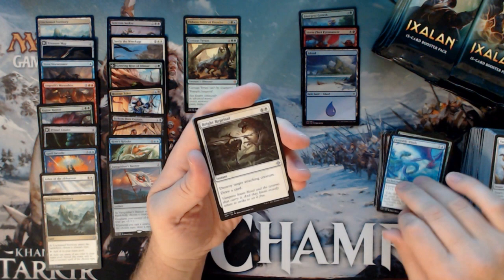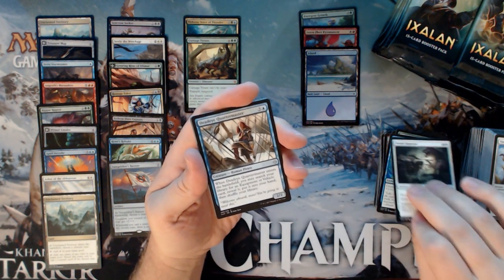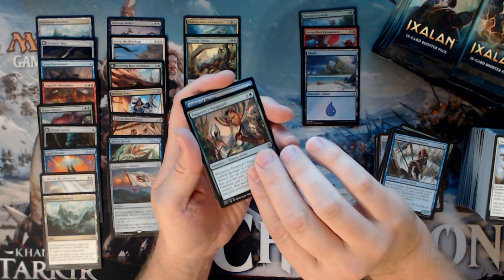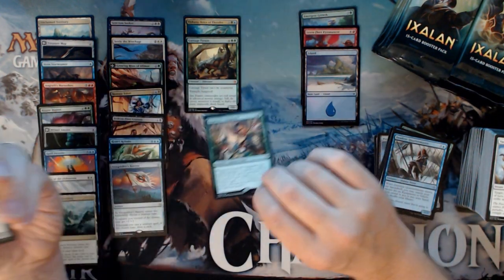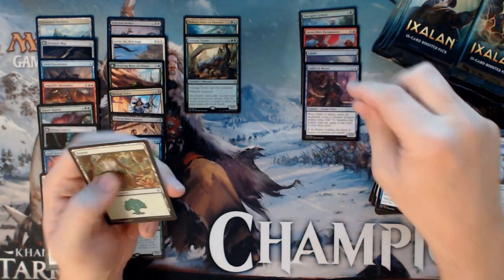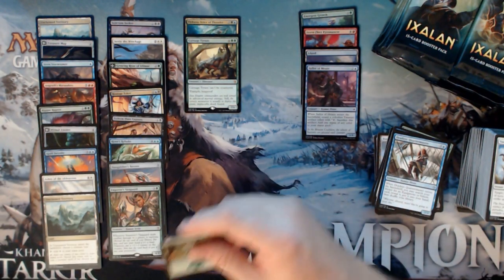We have a Favorable Winds, a Bright Reprisal, a Deadeye Quartermaster, and an Emperor's Vanguard. And our foil is a Foil Sailor of Means — cool card, nice. Nothing wrong with a good Sailor of Means, especially in foil.